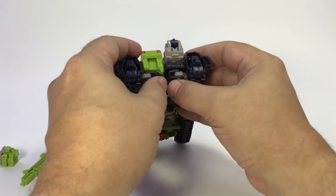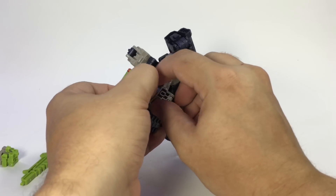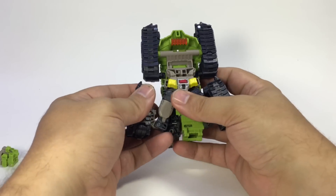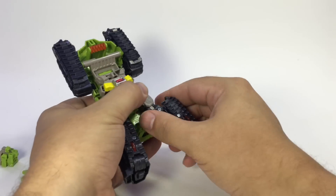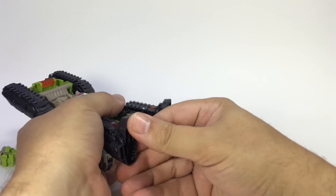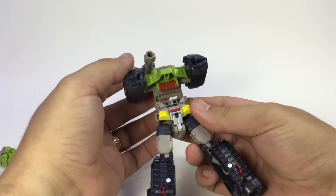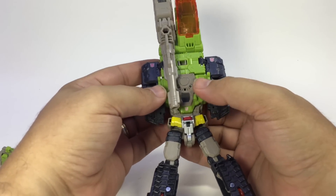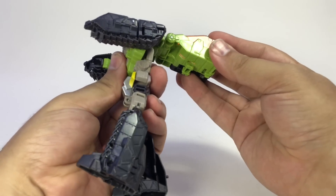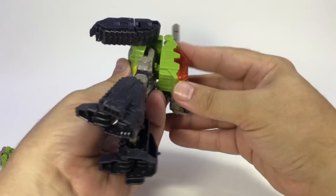Now to transform: coming to the back, you want to untab the legs — there are little green tabs that the legs tab onto. Untab those, flip his waist piece up, the legs come down, and the feet flip out. Then this whole assembly rotates down. Untab the arms from the front, and this whole panel folds down onto the back and tabs in at the waist.